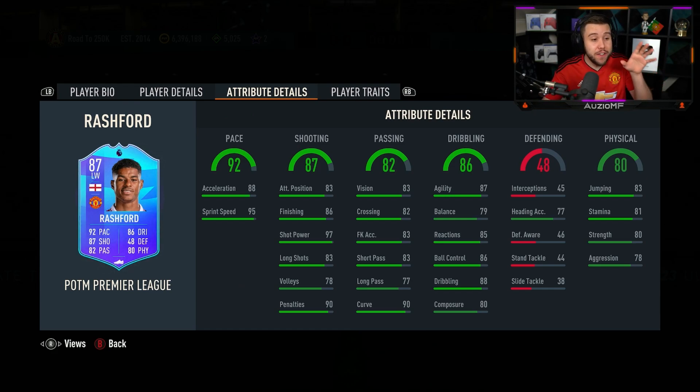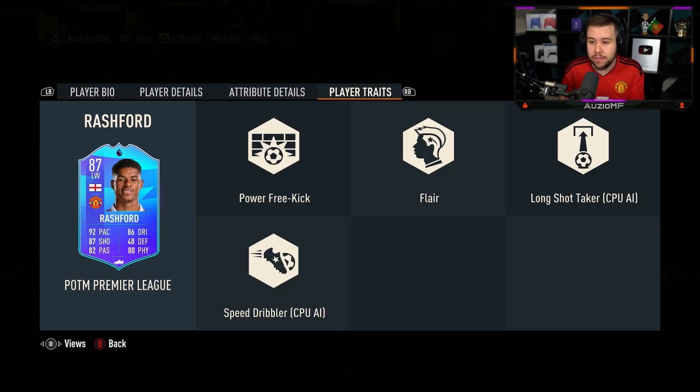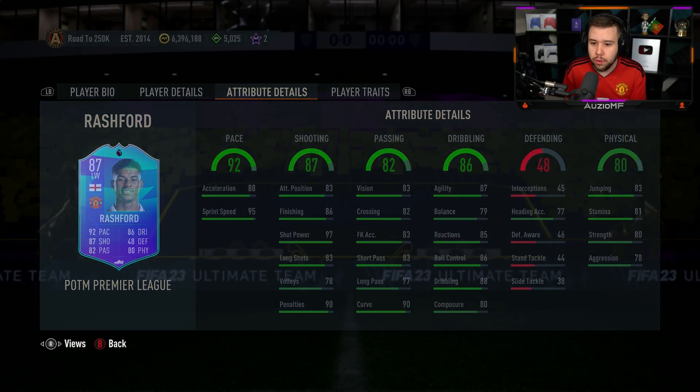It's actually very similar to the stories card that goes for 950k on the market. There's no difference between the two cards when it comes to pace or shooting — this card has minus two volleys but plus one penalties. Passing and dribbling are pretty much the exact same. Heading accuracy is the only major difference: 83 on the stories card versus 77 on this one. He also has no traits, which is kind of unfortunate.